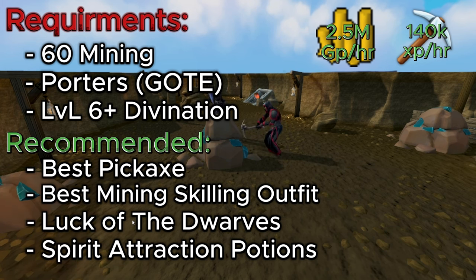For recommended items, bring your best pickaxe and your best skilling outfit for Mining. Luck of the Dwarves is recommended for all the Serene Spirits that will be popping up, and Spirit Attraction Potions as well — you can bring those if you want; they make it truly AFK-able so you don't need to click on Serene Spirits. With this method, you're looking at about 2.5 million GP per hour, which isn't too bad for something you're full-on AFK-ing for 20 minutes. You're also looking at 140,000 XP per hour.